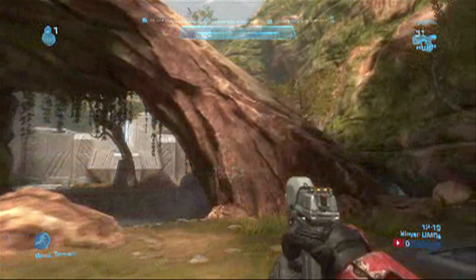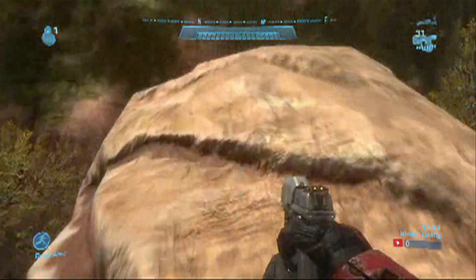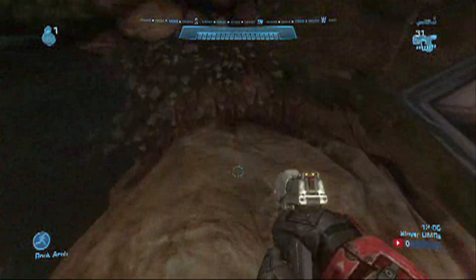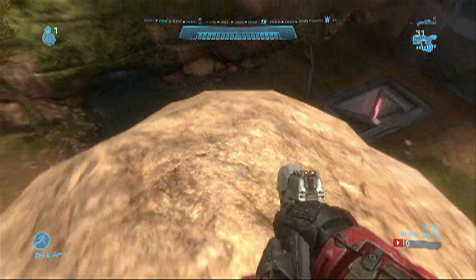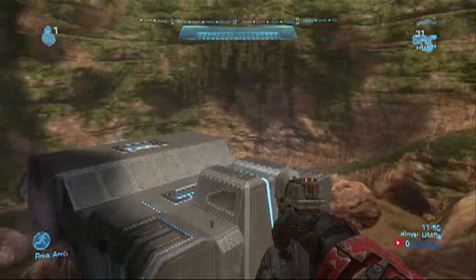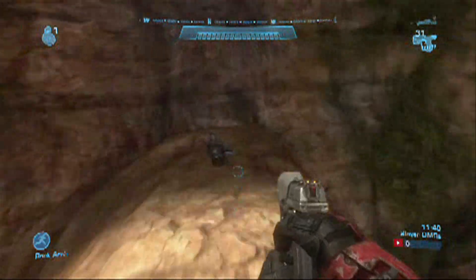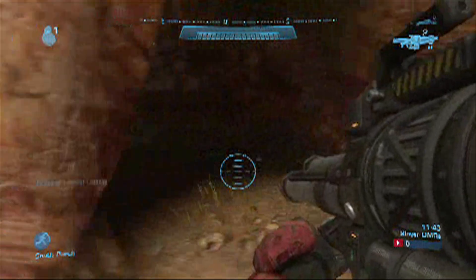The three-minute timer works from when you pick up the weapon. If you pick up the rockets about 10 to 15 seconds into the game, it'll be three minutes from when you picked them up — so they'll respawn at about 11:45 on a 15-minute game. So rockets will be up at around 11:45, and there they are. The sniper came up right after, as you remember from last time.